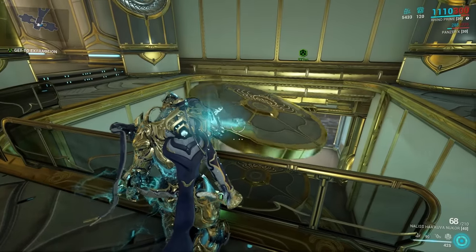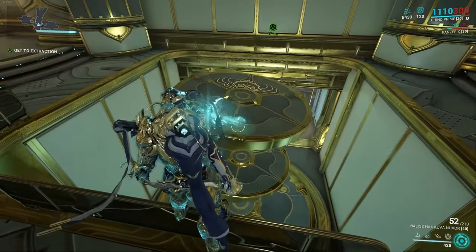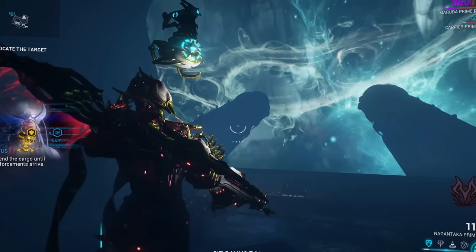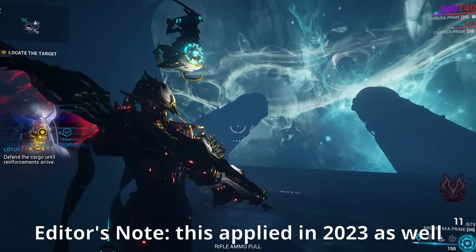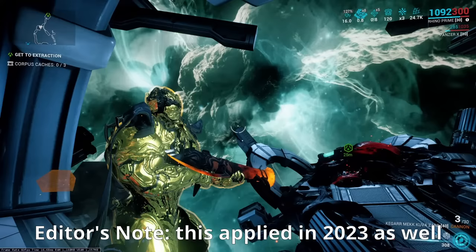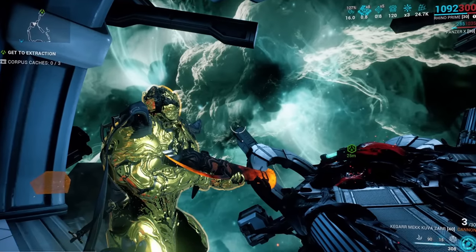In the keybind section of settings, you can find two normally unbound controls for Railjack called Bank Left and Bank Right — binding these lets you roll left and right, which doesn't serve much practical purpose but adds immersion. In this Orokin challenge room, shooting the floating platforms will cause them to shake. During the Gift of the Lotus Alerts for 2022, all missions had the Void skybox regardless of where on the star chart they took place.